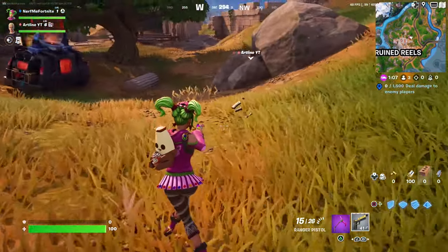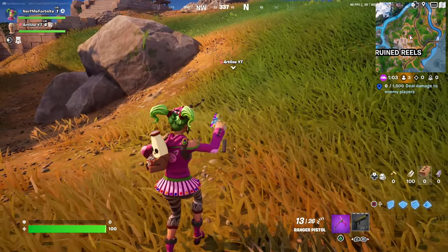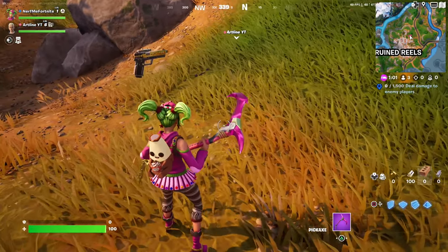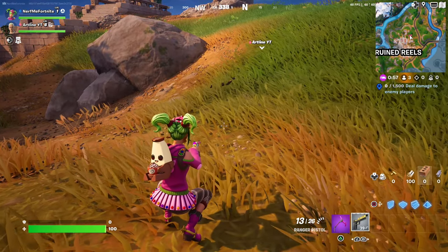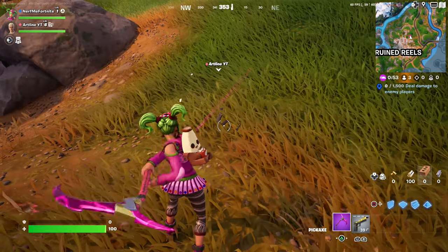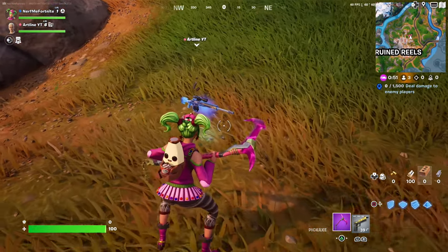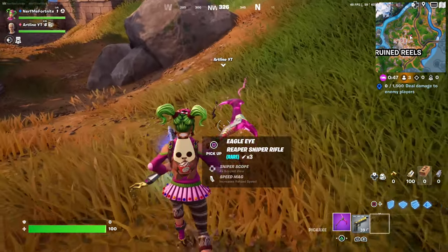We're back with some more Fortnite glitch video, and in this video I'm going to be showing you how we can become completely invisible in Fortnite Chapter 5. As you can see, my friend is completely invisible. I'm going to be showing you how you can actually do that, and this is not going to work in solo — you need to be in duos, squads, or trios. Also, shoutout to Artline for helping me out with this video.